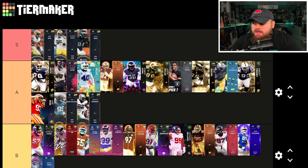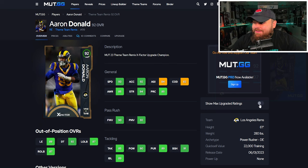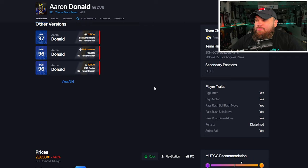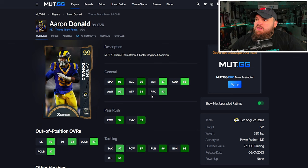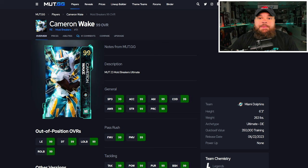Is Nick Bosa better than Davante Wyatt? I'd probably say yes, so he's the best right end we've covered so far. Right after that we get Aaron Donald — always ridiculous. He can be 98 speed, 97 acceleration, finesse and power moves, block shed, and impact blocking almost all perfect. He is trait glitched with everything you'd want on yes, and once again gets unstoppable force for one AP. He has now overtaken Nick Bosa as the best right end and goes to the very top of S tier.